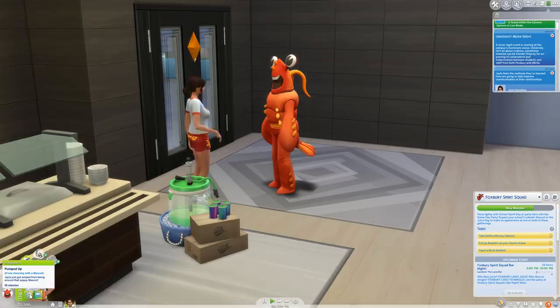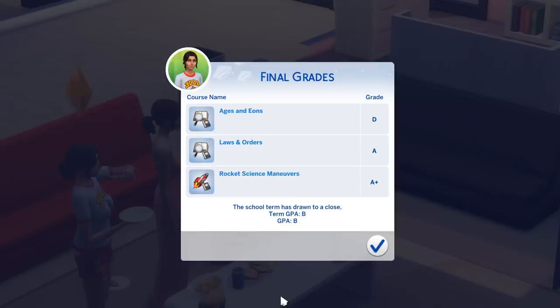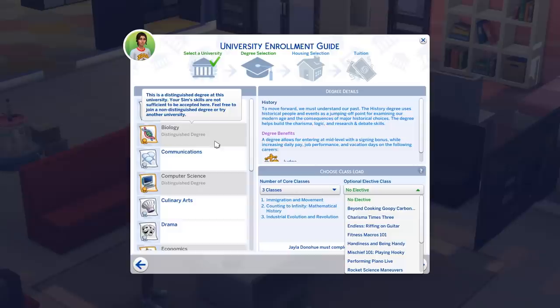At the end of the term, you do your final exams. Based on your performance in your classes, your grades will reflect your efforts. My sim Jayla got one D and two A's, so it evened her out and she got a B as her average score. Here's where you can enroll for another term or just go ahead and take a break. These are the classes that Jayla chose for her second term.